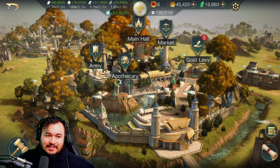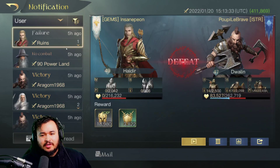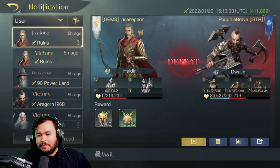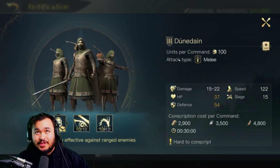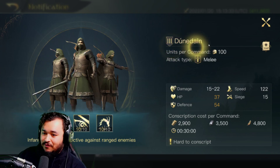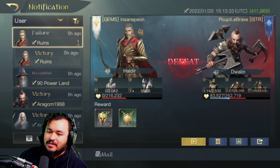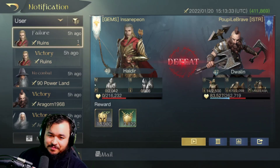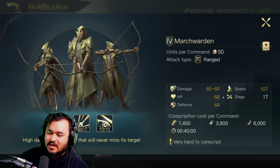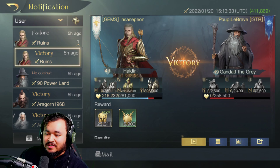Let's see if I got any battle reports for a quick review. Apparently, the bane of his existence is Dúnedain — watch out for these guys because they have Bullseye, which prioritizes ranged targets. All 2,500 of them were nose-diving onto my March Wardens, which hurt. March Wardens have high defense but not in comparison to other ranged units, so it is what it is.